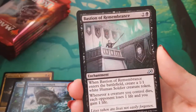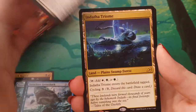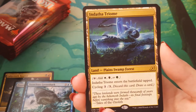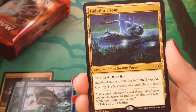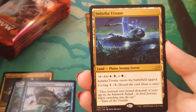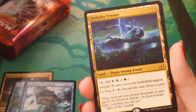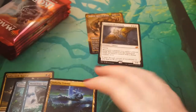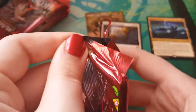Momentum Rumbler. Bastion of Remembrance. Valiant Rescuer. Oh there you go — Indatha Triome! It's really cool looking. I do love the art on these Triomes; even just the basic art looks really good. Really really pleasing. Oh it's Noah Bradley, that's why — of course it looks pleasing then. Lovely. An island and an ad card. I'm going to promote this up here with the mythics and I hope we can summon some more.